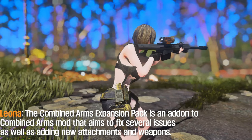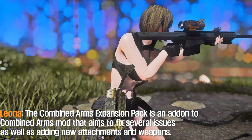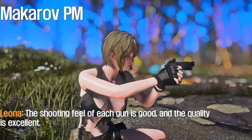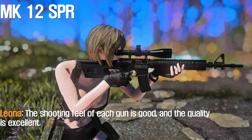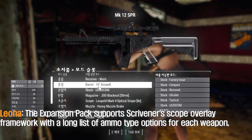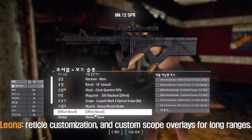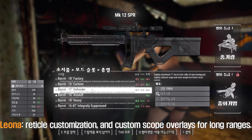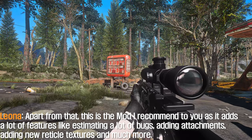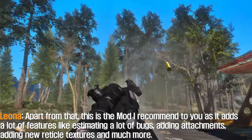The Combat Arms Expansion Pack is an add-on to the Combat Arms mod that aims to fix several issues as well as adding new attachments and weapons. The Expansion Pack adds three rifles. The shooting feel of each gun is good, and the quality is excellent. It supports Scrivener's scope overlay framework with a long list of ammo type options for each weapon, reticle customization and custom scope overlays for long ranges. This mod adds a lot of features like fixing bugs, adding attachments, adding new reticle textures and much more.